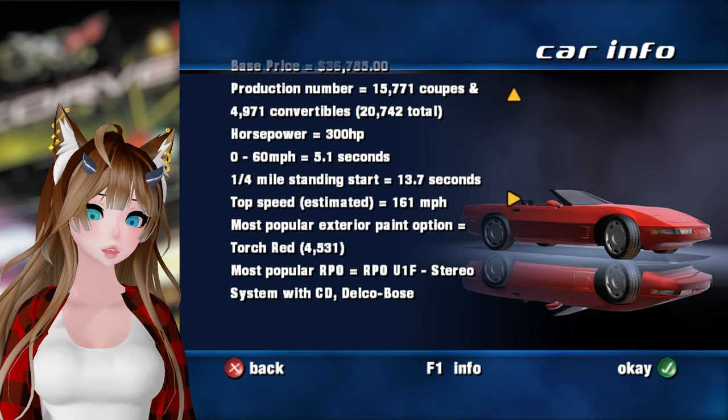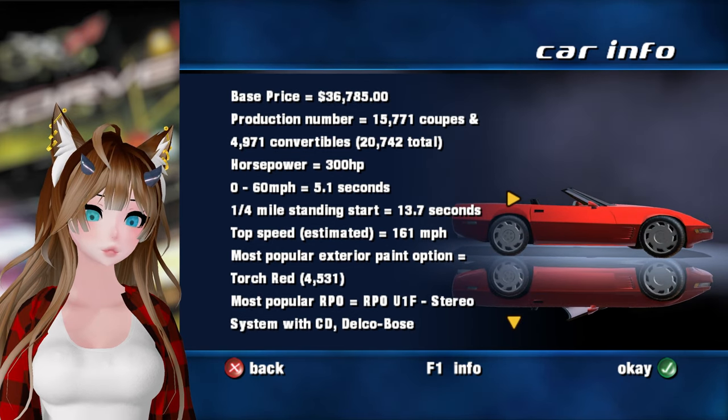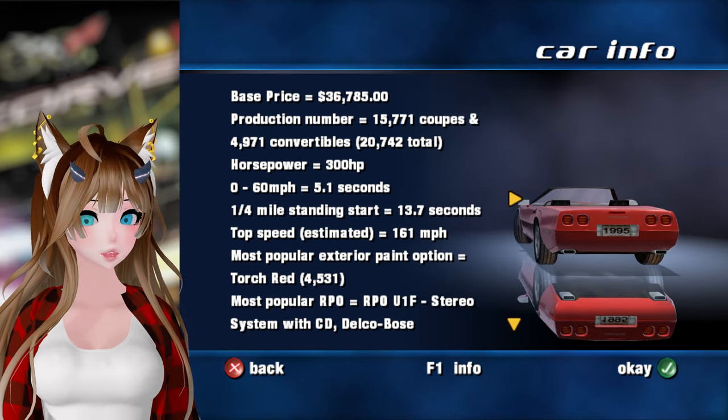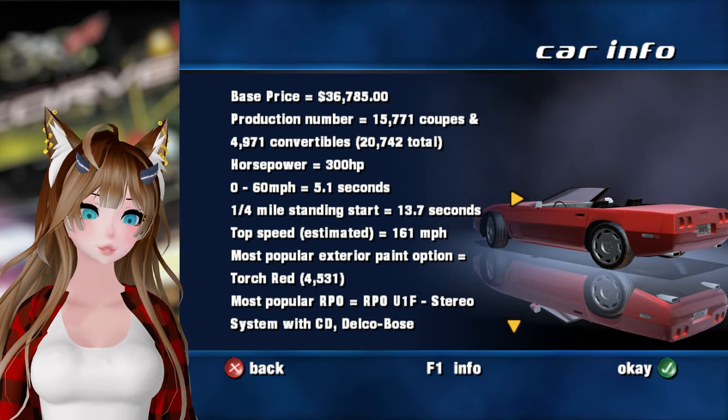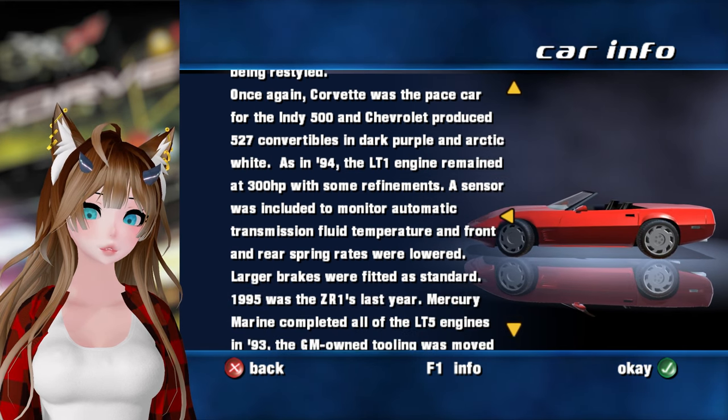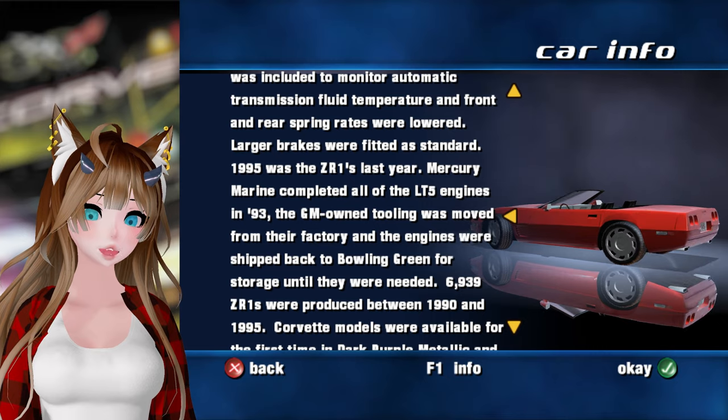See all the info for this car there. Stereo system with CD Delco. Most popular exterior paint option was Torch Red, of course.